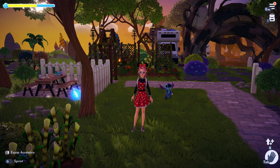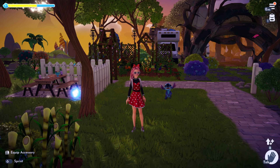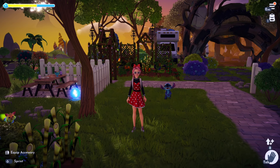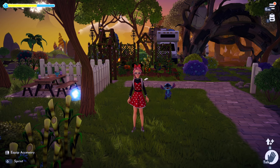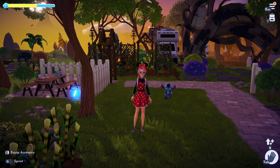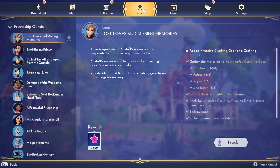Hi everyone, it's Meo — welcome back to another video. We will be doing Stitch's 'A Very Sleepy Stitch' friendship quest, level four. Let's get started. I'm not quite sure if I can even do it right now, but I know there is a coffee cup somewhere near Wally's garden.